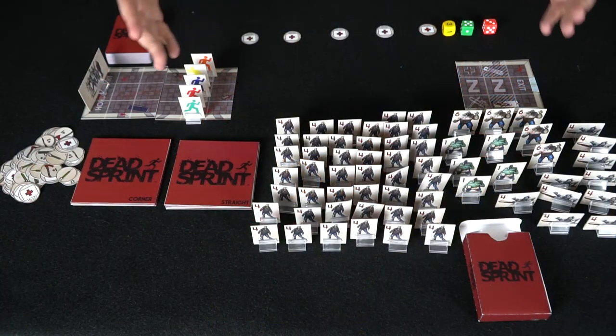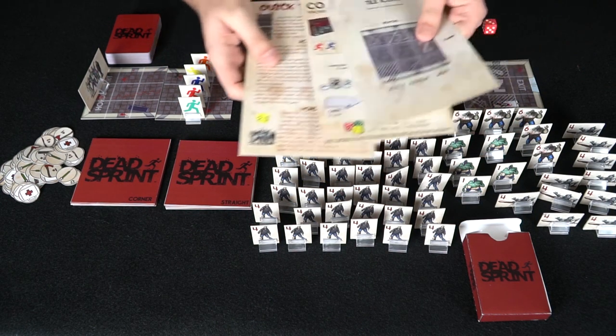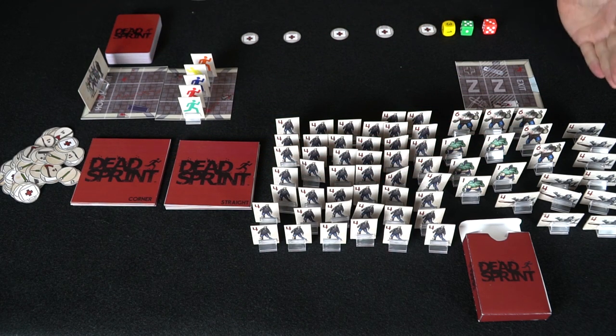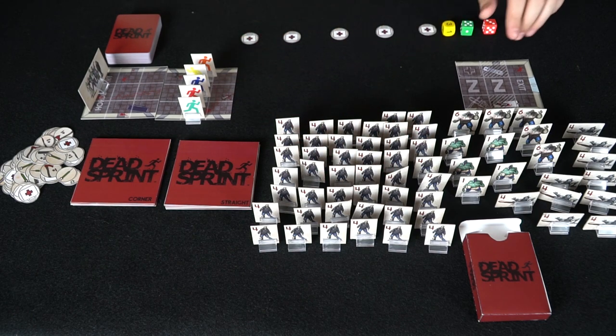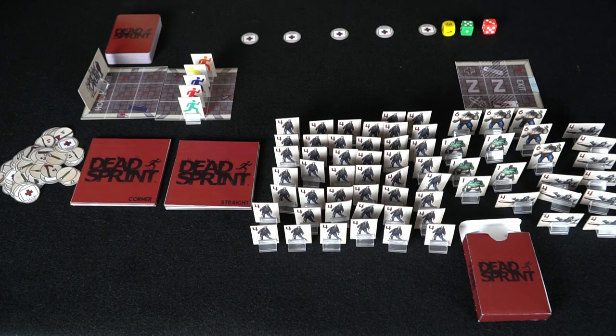Let's go ahead and take a look at Dead Sprint and everything included. Here are the contents — it comes with all of this stuff along with some helpful inserts, a rule book, and of course the box itself. As you can see, there's a ton of standees for the zombies. You're going to have the basic four zombies, the bigger dudes, the Exploders, the Crawlers, and they're all going to be used in game as you progress.